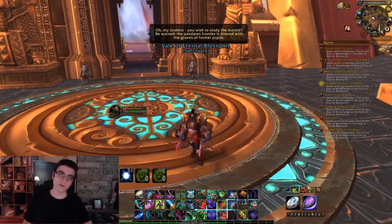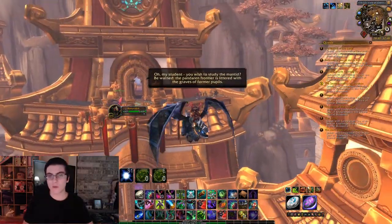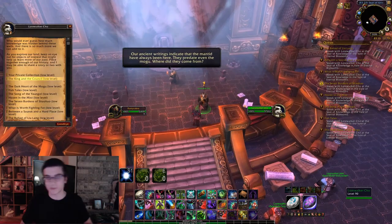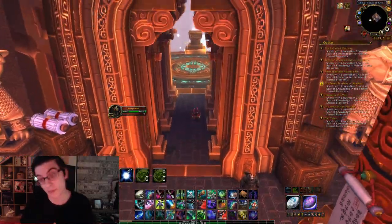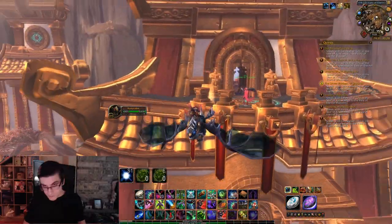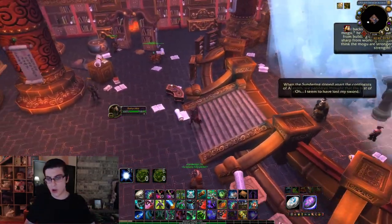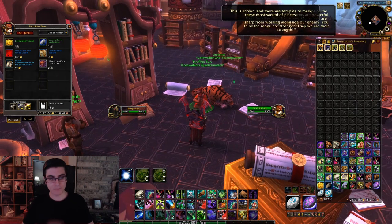When you turn one in he'll start some RP and you won't be able to talk to him — but a neat little trick if you want to skip that: run outside the Seat of Knowledge, get on a flying mount, and just fly away. I usually fly up to that giant Sha beam in the air, then turn around and head back in, and another Lorewalker Cho will have spawned so you can speed up the RP and turn in the next quest. You can also just sit and watch the RP — it's interesting lore if you're into that.